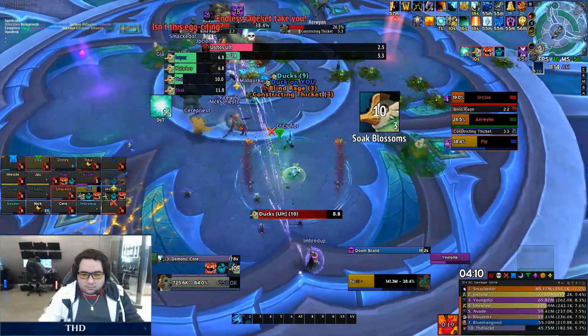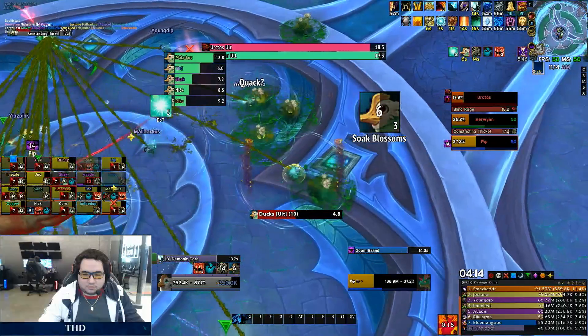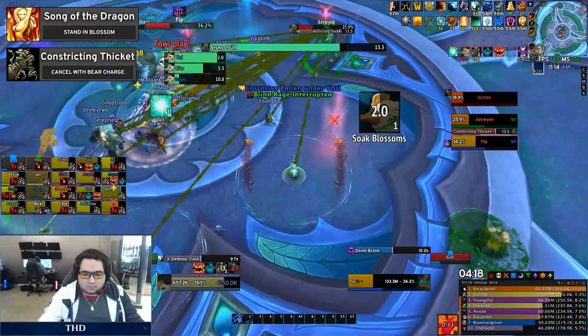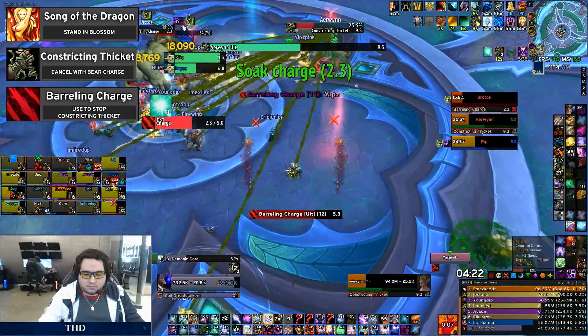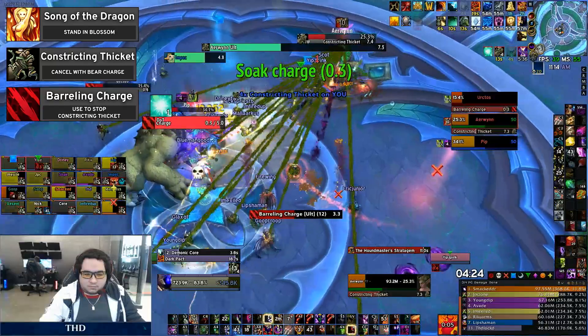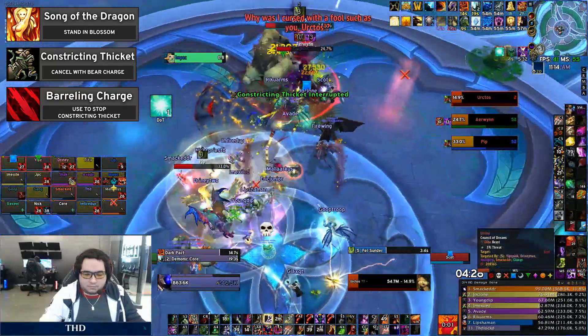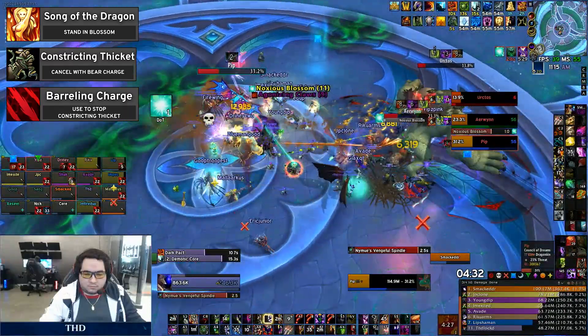The timings on this fight can be fairly challenging due to the double ultimate casts and tertiary ability overlaps. The most difficult combination is Song of the Dragon and Constricting Thicket combined with Barreling Charge. You will want to have one Blossom remaining near the middle of the arena for everyone to stack in and remove the Song of the Dragon absorb, leaving enough time for the appropriate soak group to move into the charge and reduce the resulting damage while also interrupting the Constricting Thicket channel.